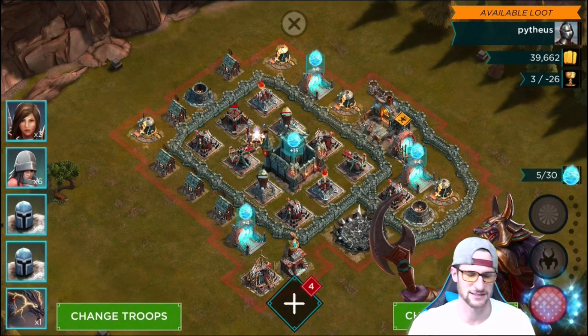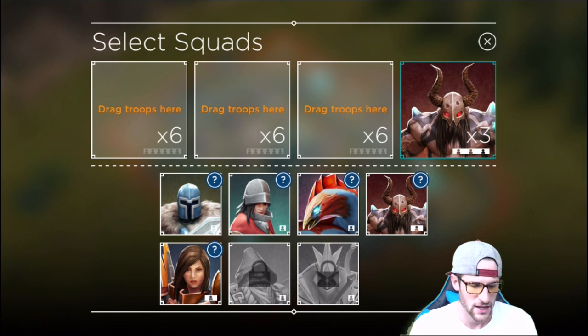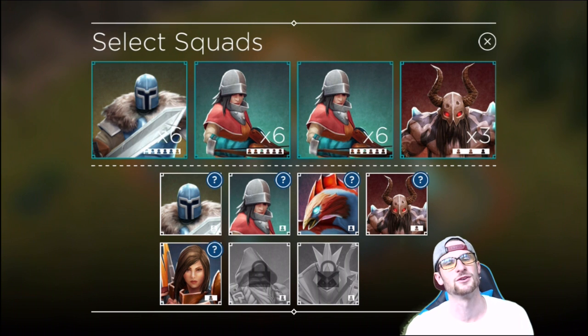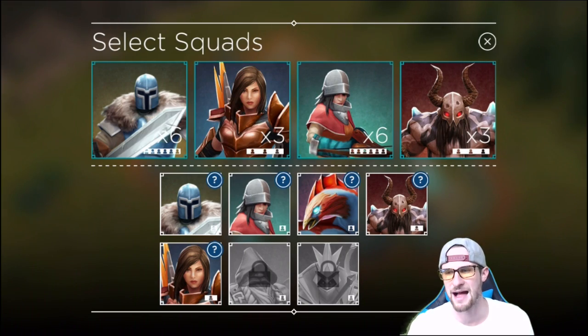We are going up against Pytheus. You can see over in the bottom left you can change your troops. We're going to throw in a Mauler, a couple of archers, and then - no, we want healers - so we're going to throw in three Paladins as well.